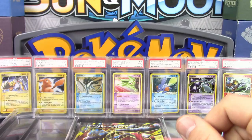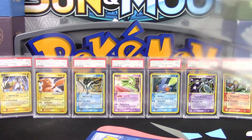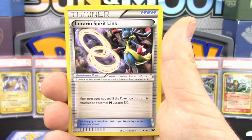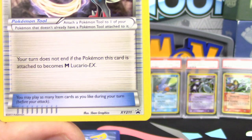We have a Lucario Spirit Link — finally, it gets a Spirit Link after all these years! Lucario Spirit Link gets here in the form of XY Promo number 211. Here's the weird part: we're already in XY promos, they've been done, and we're already in Sun and Moon promos. So why are we going backwards? I actually recorded my entire XY promo set collection, then heard this was announced and had to delete the video entirely.